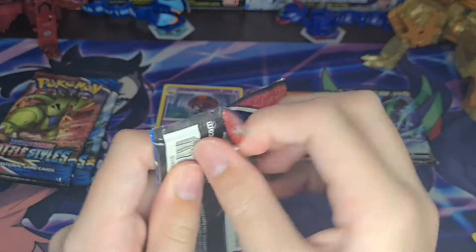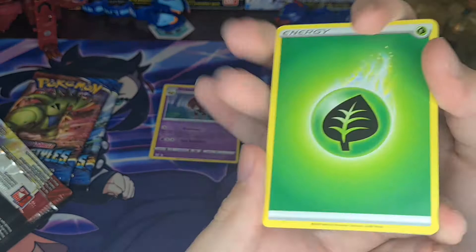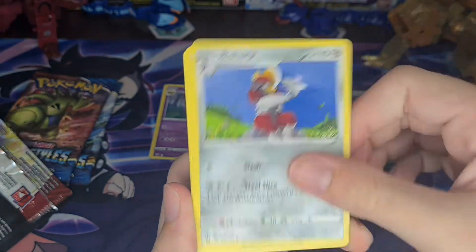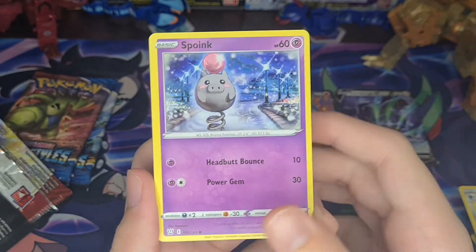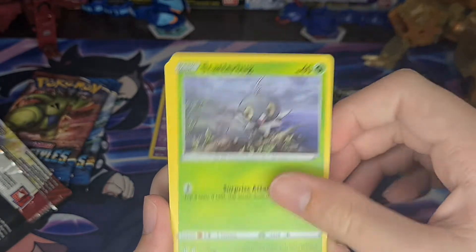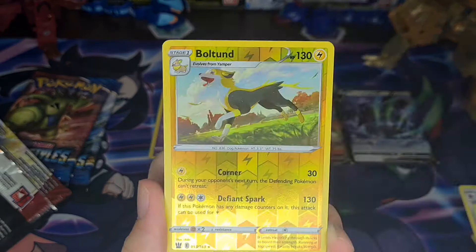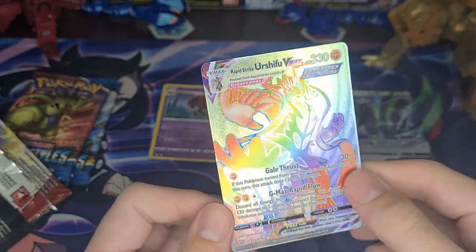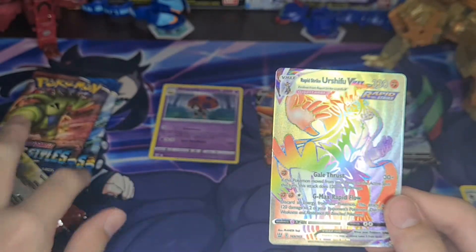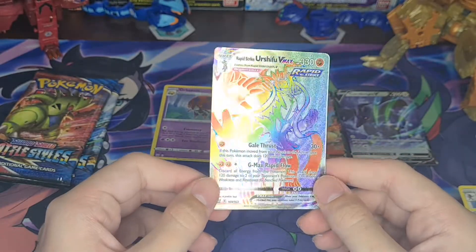Rabbit Strike Urshifu pack. Tintain, energy, Bishop, energy, Camping Gear. I think I might be sick with something. Spoint, Mr. Mime, Scatterbug, Yamper — wow, a whole bunch of beautiful artwork cards in a row — Lickitung, Boltund. Rapid Strike Urshifu VMAX. I have the Rapid Strike pack, and I think I have the other one in VMAX Rainbow Rare. Pretty cool. This is a really good box.